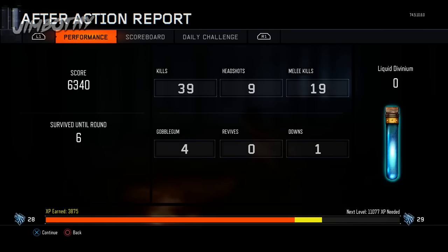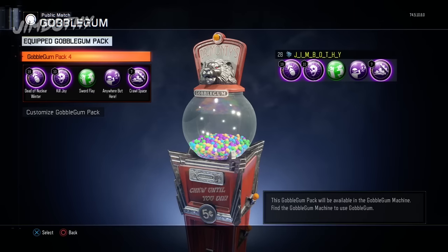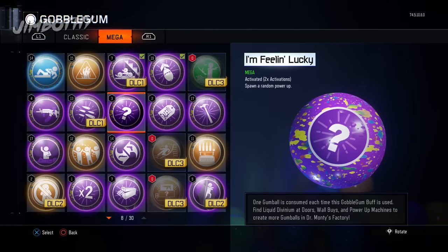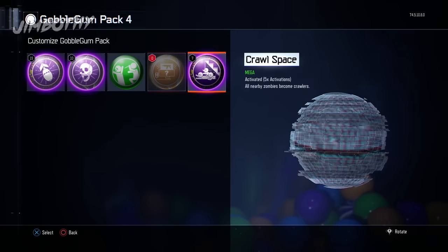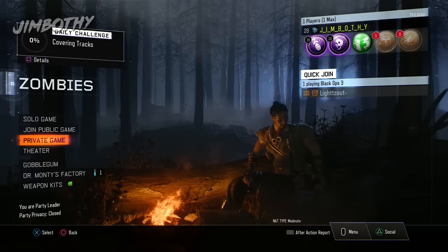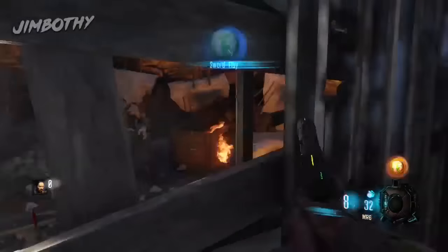We're gonna teach you how to expedite this process. All you need to do is put in your lineup the Dead of Nuclear Winter. You're gonna want to have that in your gobble gum lineup. Don't worry, it only costs 83,954 liquid diviniums to get. And with Dead of Nuclear Winter,